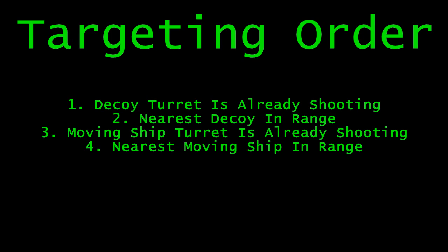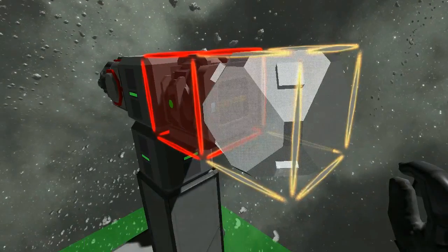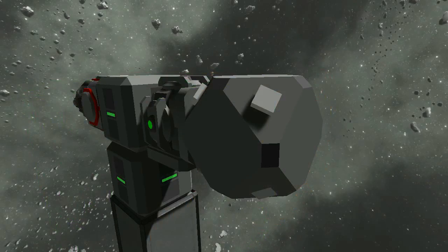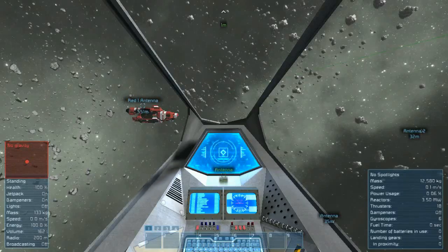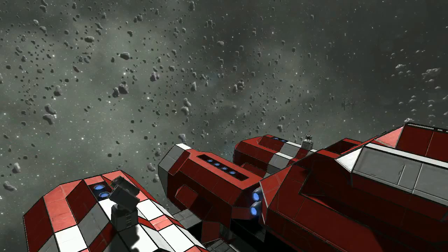Objects inside this range will be targeted in the following order. First of all, the turrets will target decoys. Decoys are components that can be added to a ship. If there is a decoy in the turret's range, it will immediately target it and begin firing. If there are no decoys in the turret's range, and it's configured to engage moving targets, it will engage ships moving at any speed in its range. Once a turret begins shooting at a particular target, it will continue shooting at that target until it is destroyed or passes out of range. The exception to this rule is that a turret shooting at a ship will change targets if a decoy enters its range.